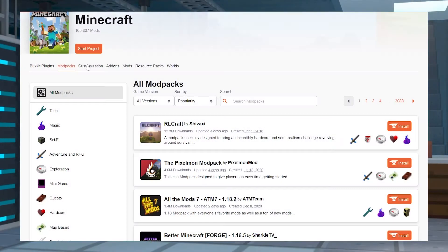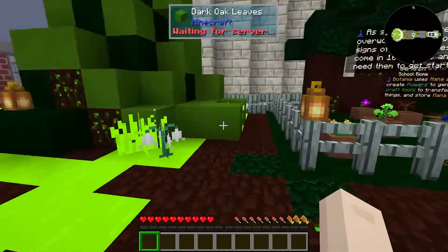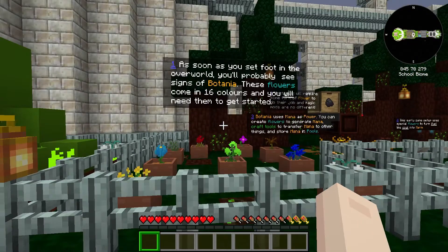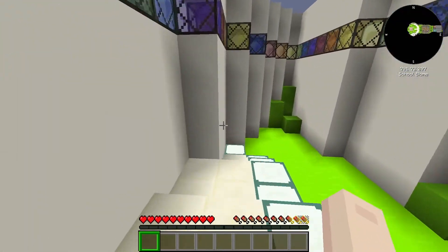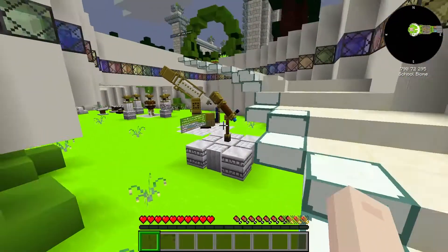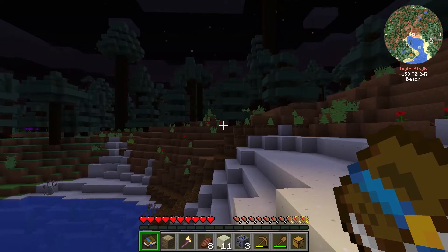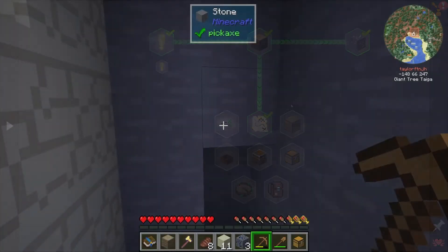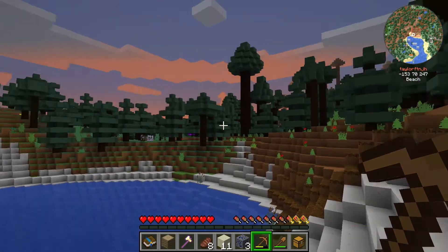The great thing about Minecraft is that with all of the different modpacks available, you really can never run out of different ways to play the game. Modpacks will give players things like different items, blocks, and adventures, so choosing a new modpack when there are so many options can be overwhelming. Today I am going to be going over FTB Academy, a modpack designed for beginners to introduce and experiment with different popular mods.